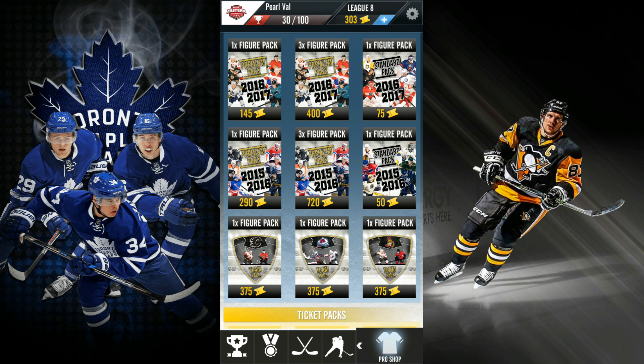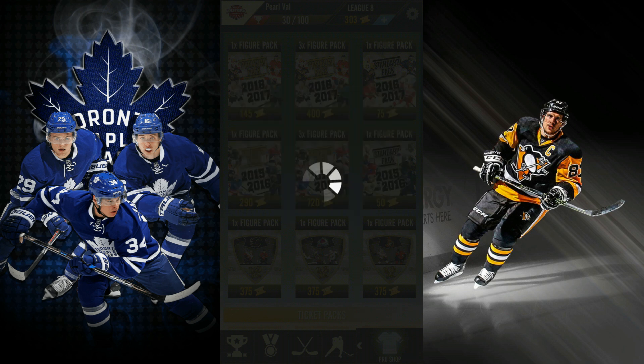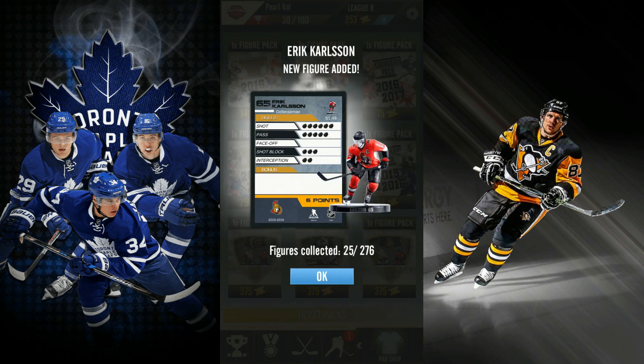There is a 2015 to 2016 pack for 50 tickets or 2016 to 2017. I'm not really sure what I want to open. I guess we'll find out in a second — I'm gonna stick to the 50 ticket packs. So these are gonna be people from the 2015-2016 NHL season. These packs take so long to open. So it's a random figure from all available figures. I'm not sure if it's only that season 'cause it does say all, but I think it's just strictly 15-16. Buy for 50 tickets — it takes forever. Hopefully we can get something to fit the team with decent stats.